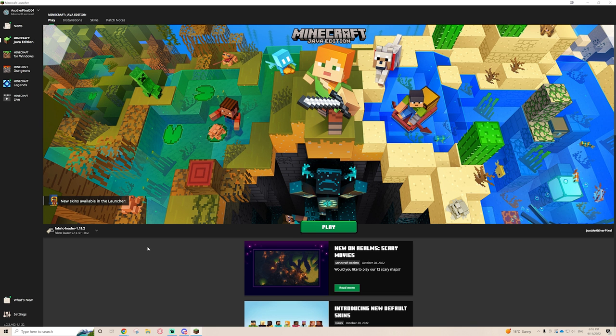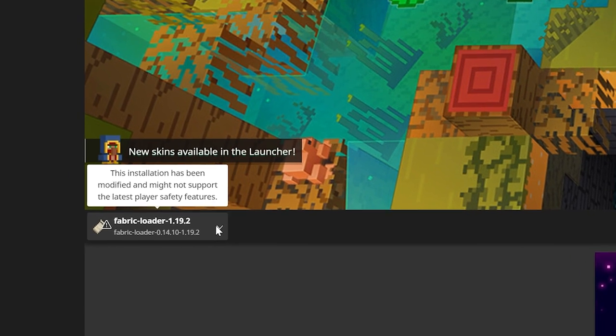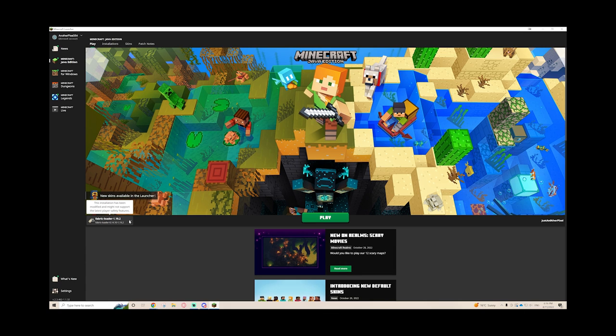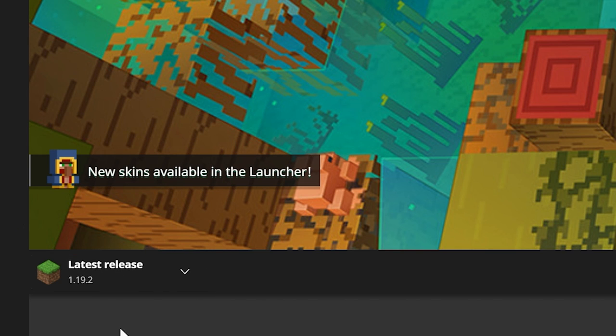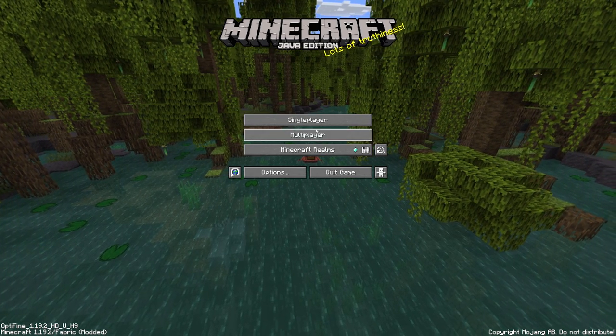For Minecraft Java Edition you need to use version 1.19.2. I use Fabric Loader because of Replay Mod for my building montages, but if yours says something different just click on it. You can see the latest release option — just select 1.19.2 latest release, that's all you need to do, then click Play.